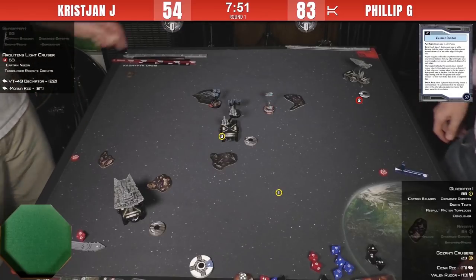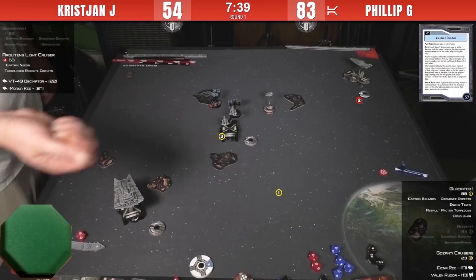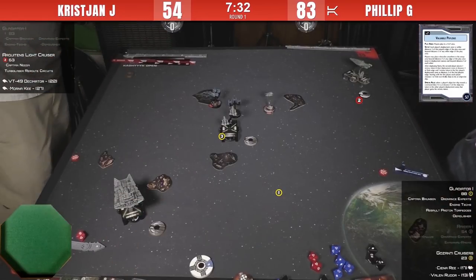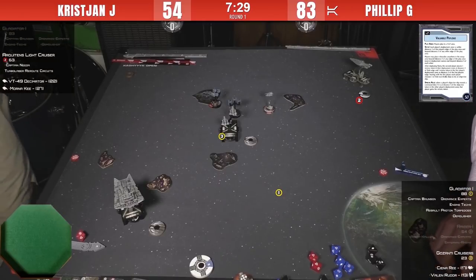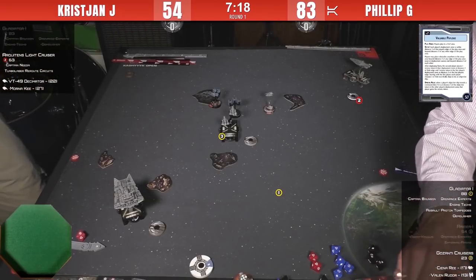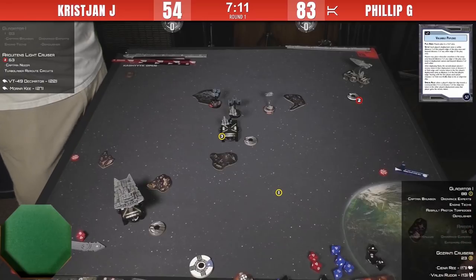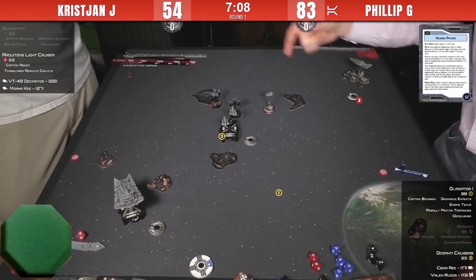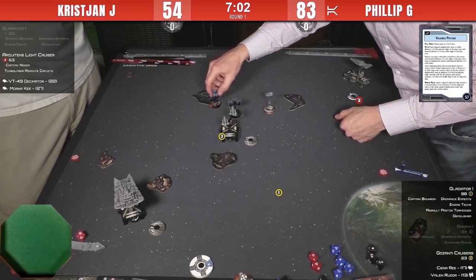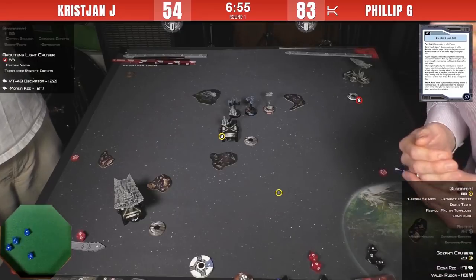Christian chooses not to attack — then remembers he has a counter. The curse of the black anti-squadron dice against scatter aces strikes again. Philip pretty much hard-countered Christian's squads with his two fighters. Despite almost making a fatal mistake with squadron placement at the beginning, Philip managed to lock down the two Decimators long enough to take them out of the game.